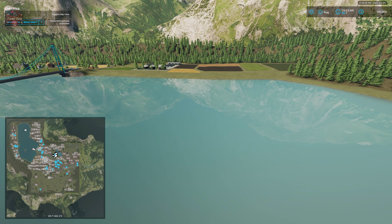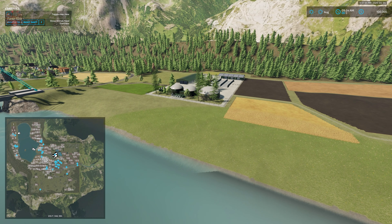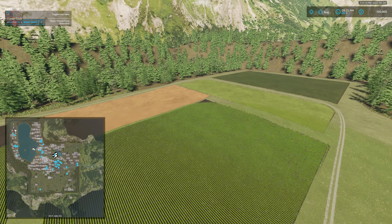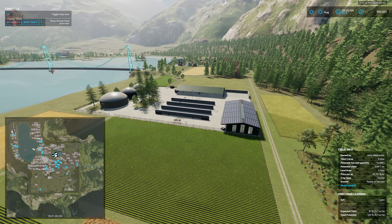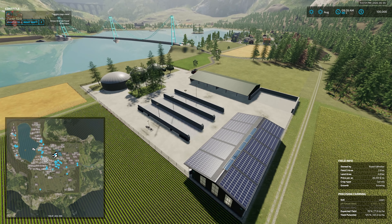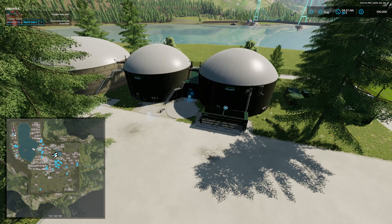We do have two biogas plants on this map — the northern biogas plant is the smaller of the two. Running down what we have on the map: there are 15 productions total, including two BGAs, a flour mill, a chocolatier, a cheese factory, a sawmill, a spinnery, a dairy, a bakery, two large greenhouses, a tailor, a sugar mill, a carpentry, and a grape processor. At one of the BGAs we have three pull-through silage bunkers, the BGA itself, and ample storage for machinery.